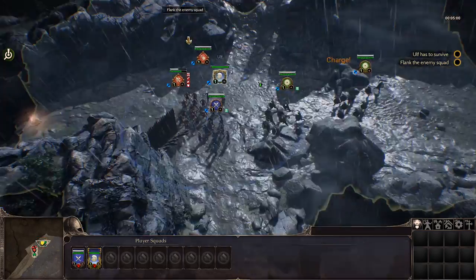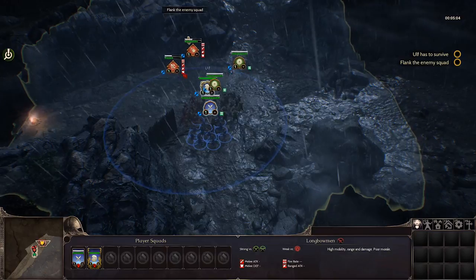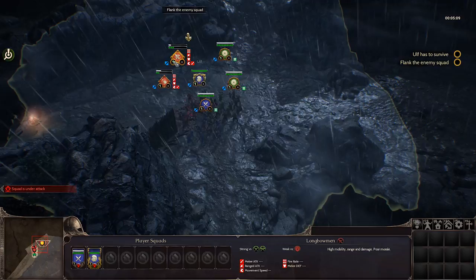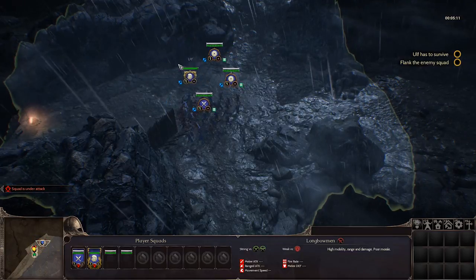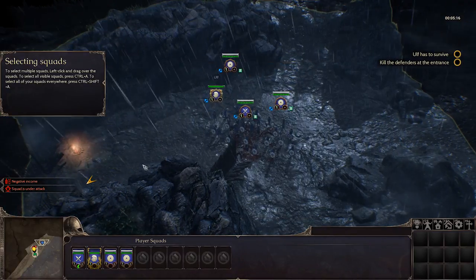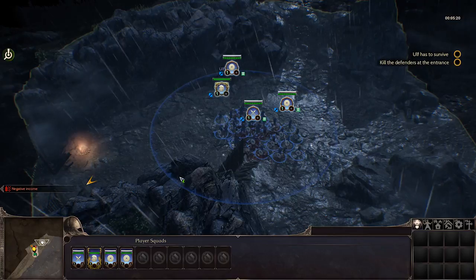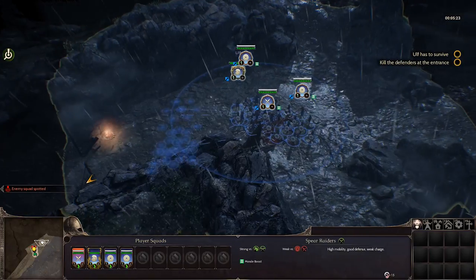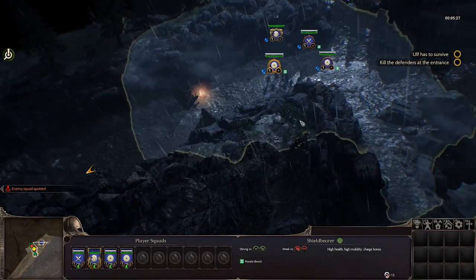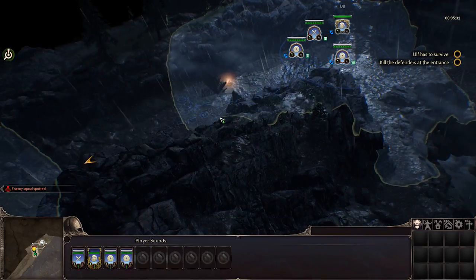Interesting — it seems we can't move after engaging in combat. Down here we can see unit info. There's a Longbowman with high mobility. The game also teaches multiple squad selection, and you can select all squads with Ctrl+A. As for camera rotation, I don't think there's an obvious way to do that.